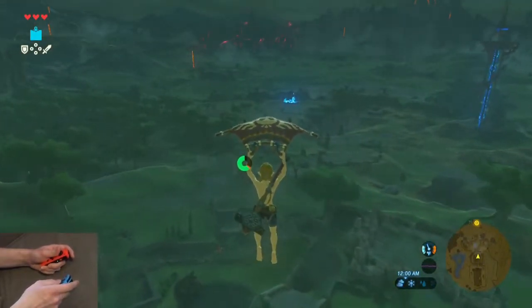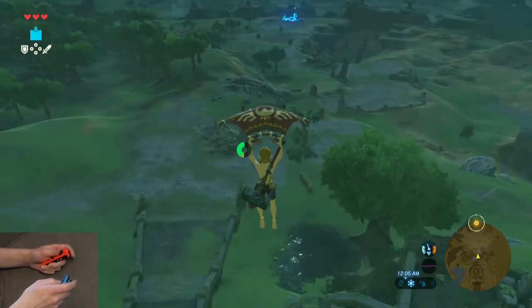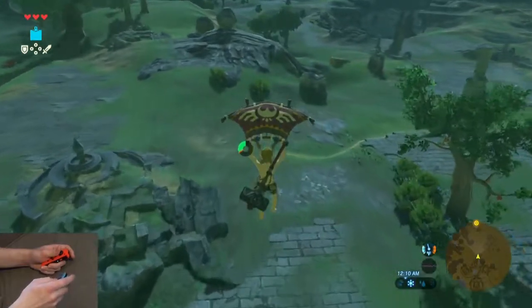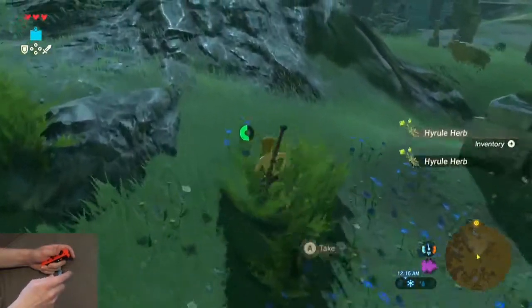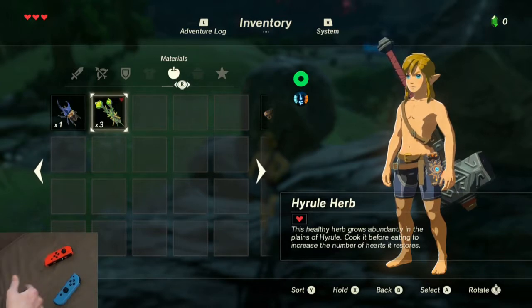To continue on the route, jump out of the tower and we're going to head to two Hyrule Herbs that we'll need to heal ourselves after this next launch. Go ahead and grab these two herbs, and I'll talk you through what we're going to do with the launch. You already saw me do it once. What we're going to do is stasis the boulder, charge it up, get on top of it, walk to the edge, and then we're going to backflip.